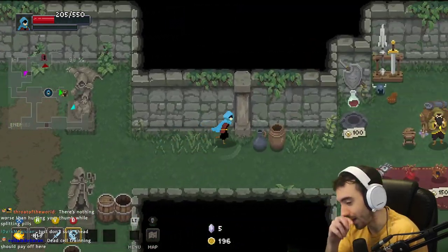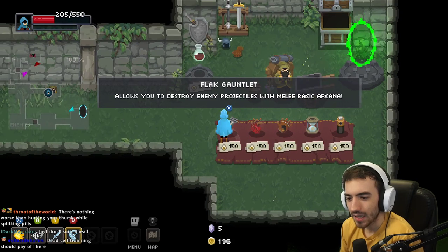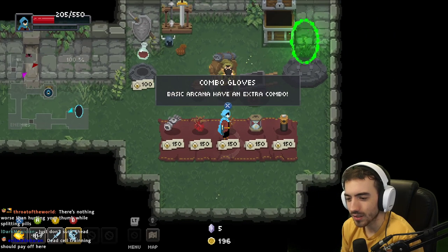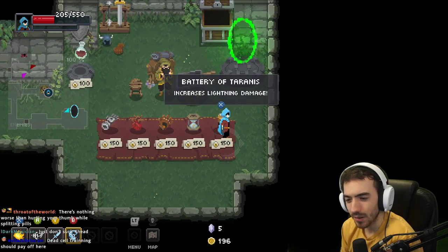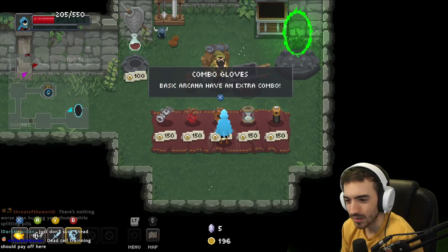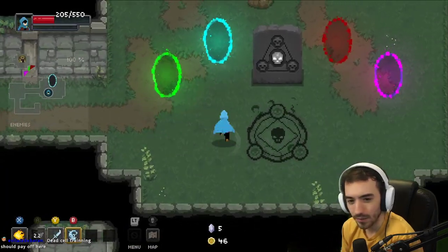Dead Cells training should pay off. Dead Cells at least gives you some iframes, though. Allows to destroy enemy projectiles, increases max health, basic arcana — have an extra combo. Designed by Artisan, increases lightning damage. I'll take the combo gloves; I'll hopefully be able to afford that when I come back.